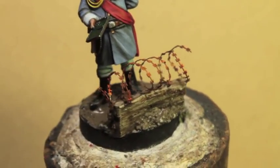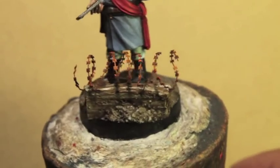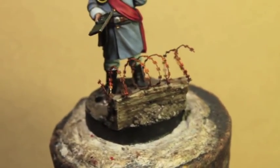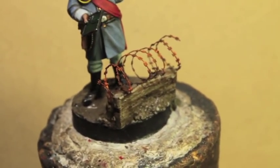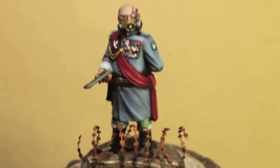The razor wire is from Secret Weapon Miniatures and I painted it with Mournfang Brown and then the new technical paint Ryza Rust, and then I washed it with Agrax Earthshade. So beautiful miniature — hope you guys liked it and we'll see you in the next video.